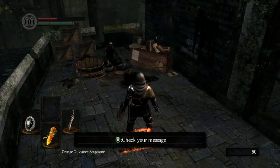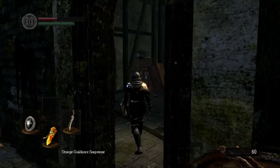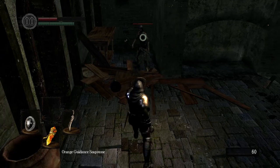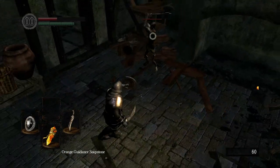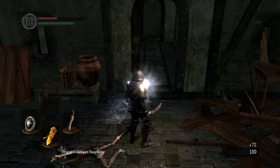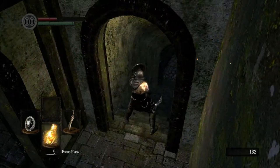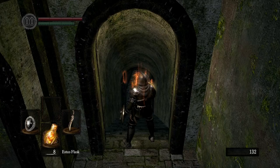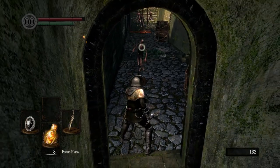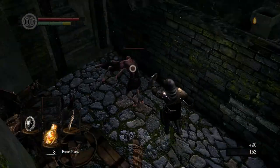It's fairly common knowledge that this merchant here, if you attack him and kill him, he has a unique weapon called the Uchigatana - a large katana style weapon that ends up being very, very useful far into the late game. So a lot of people like to go ahead and kill him and take that weapon right off the bat. He will drop the residence key and the orange guidance soapstone - the things you really need to get from him, he will drop. So you're not going to ruin your game by attacking him and killing him. I just don't want to do that yet, because I would like to have a merchant to buy things from if I need things.